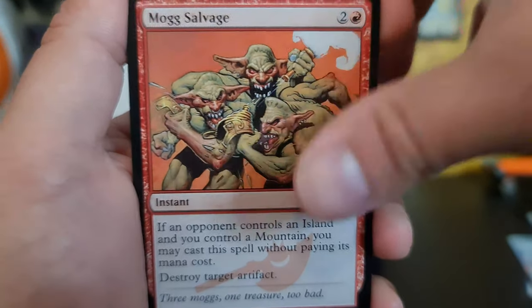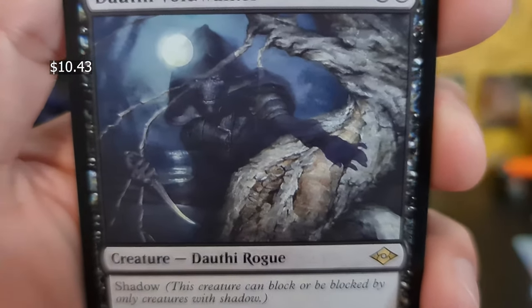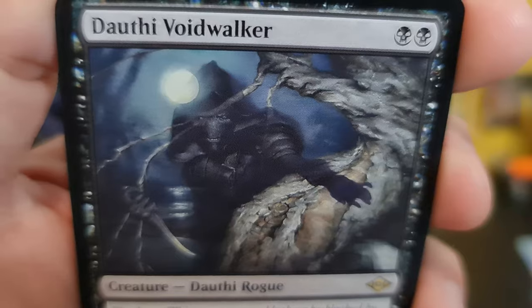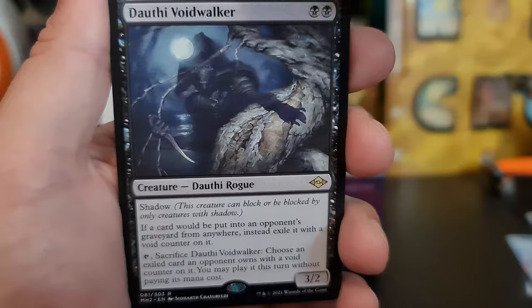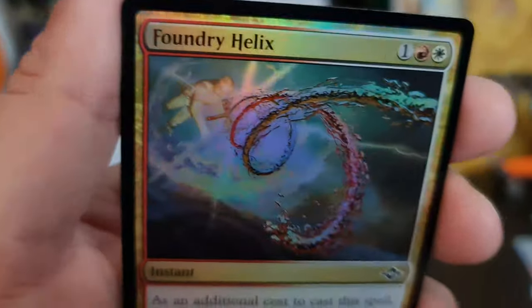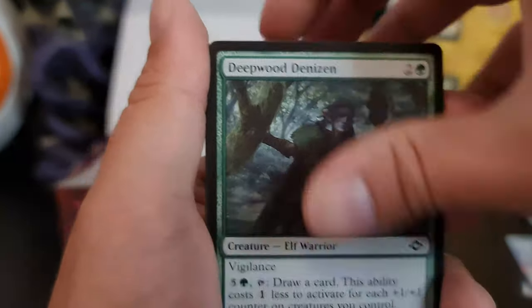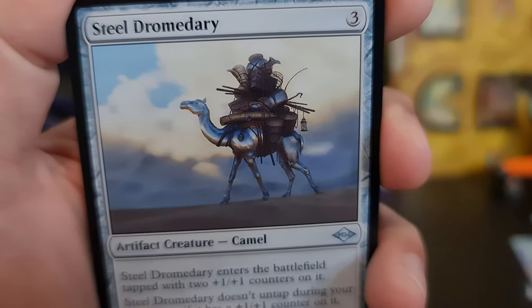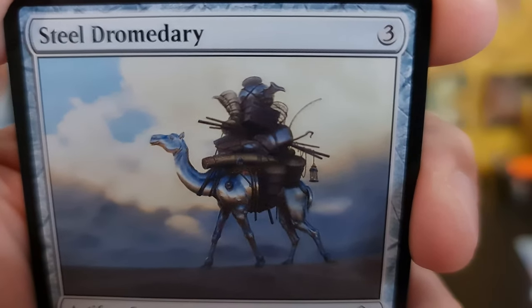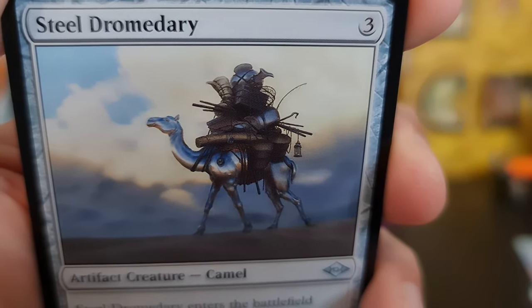Mog Salvage. Dauthi Voidwalker — that is a nice card. Steel Drumdairy. I've got a lot of delivery cards in this set.